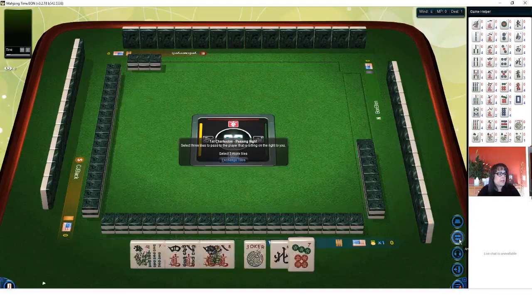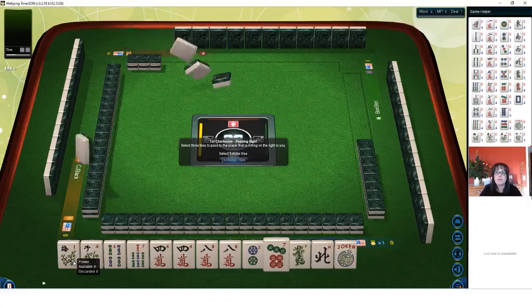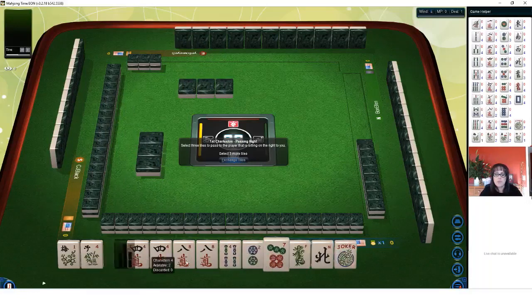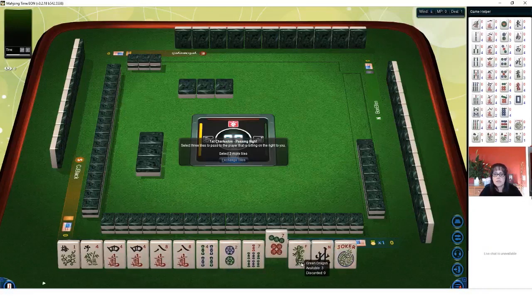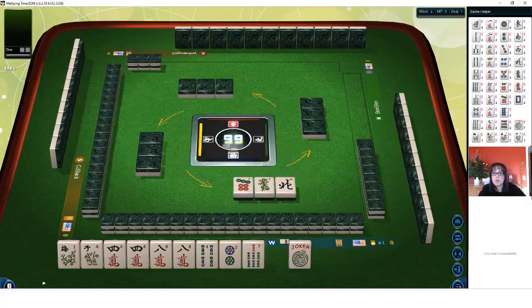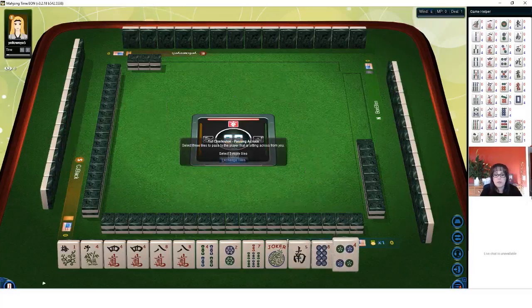All right, here we go, we're playing a game. For this set of tiles, I like to build around multiples — I think that's the smartest way to play the game. It's very flexible. If you play at the category level, you really don't have to pick a hand until you run out of discards. We have pairs of four and eight, so I think we should focus on evens. There are two hands that use even tiles in that category: the first hand and the fourth hand down.